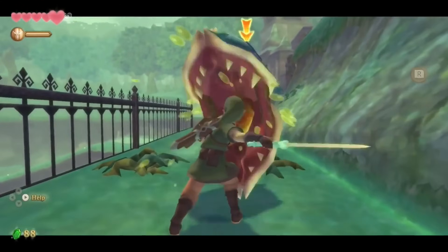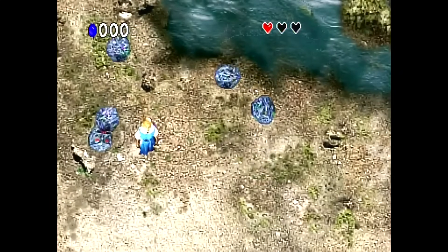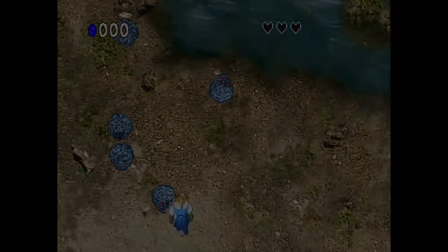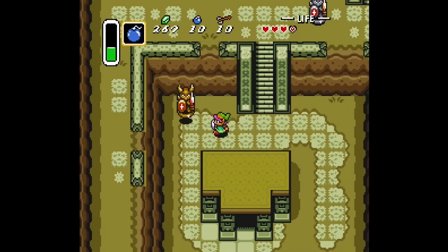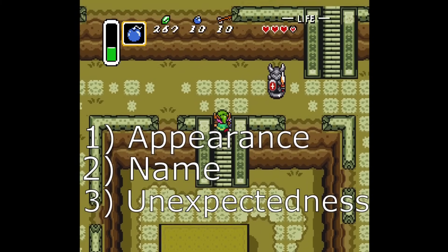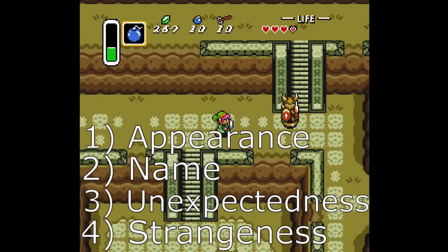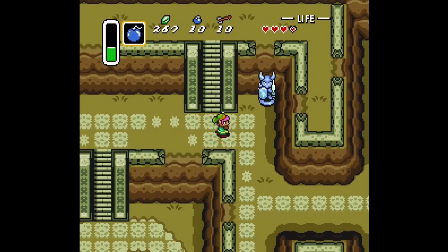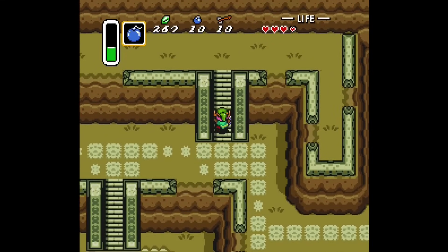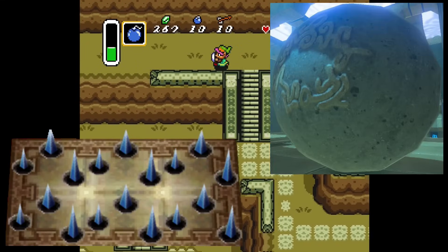This list has a whopping total of 37 Zelda games. There are a lot of really strange enemies in this video that you may have never heard of before, so make sure to watch until the end. I'll be judging the weirdness of enemies based on a few criteria which includes how they look, what their names are, their level of unexpectedness upon seeing them in a Zelda game, and the strangeness of their general role in the game. My definition of an enemy is anything that resembles life that's able to hinder the player's progress, so I won't be including any type of trap or inanimate object or obstacle.